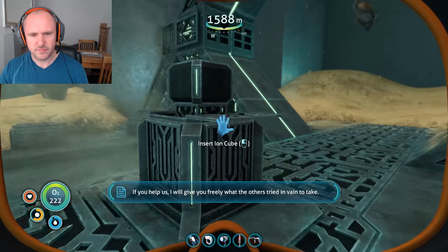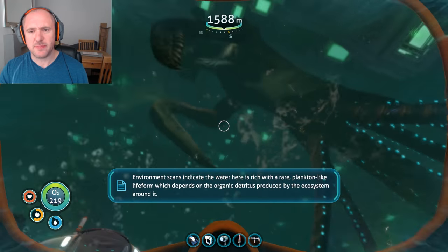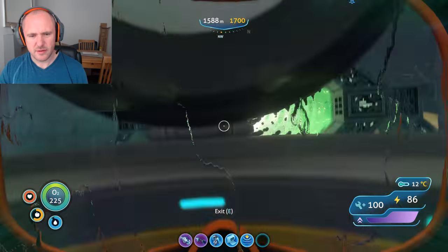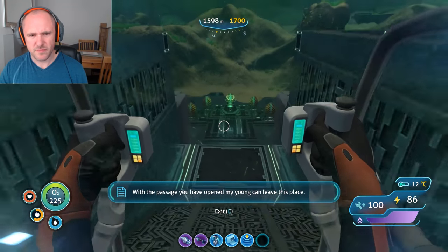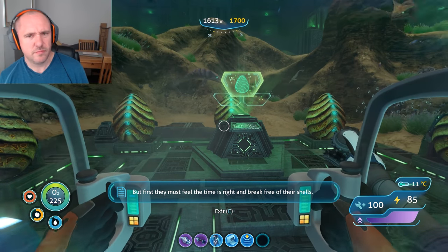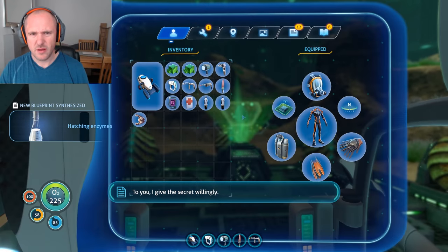Once we've got here, the second iron cube goes in and you're then going to get the recipe for the hatching enzyme. You may already have it. The sea emperor indicates the water is rich with a rare plankton-like life form. She says with the passage you've opened, her young can leave — but first they must break free of their shells. There we go — hatching enzymes, all good.